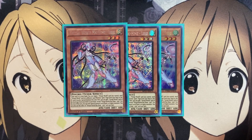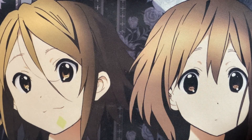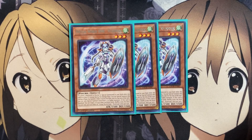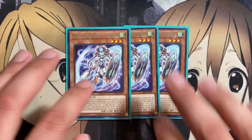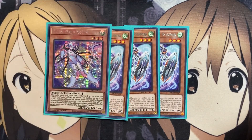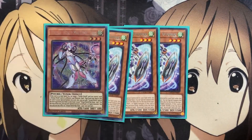Lulu just helps for that easy special summon setup for your Virtual World monsters. We're also running three copies of Virtual World Hime Nyan Nyan. If a level 3 monster is normal or special summoned to your field while this card is in your graveyard, except during the damage step, you can special summon this card as a tuner, but banish it when it leaves the field. And if this card is banished, you can target one of your other banished cards and shuffle it into the deck, giving you more recycle power. You can overlay the two together for your rank 3 plays.